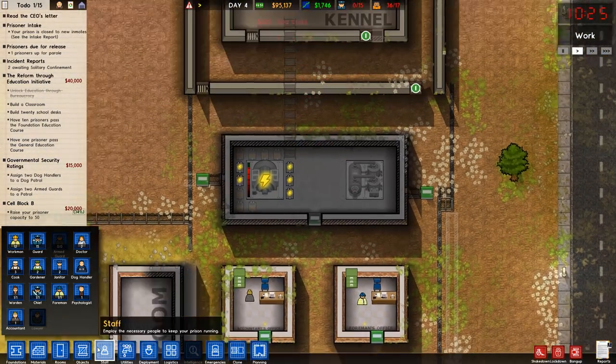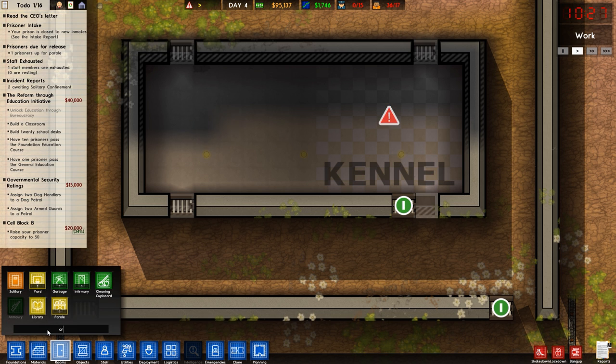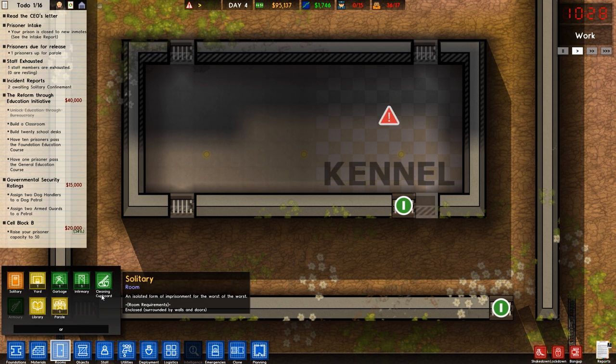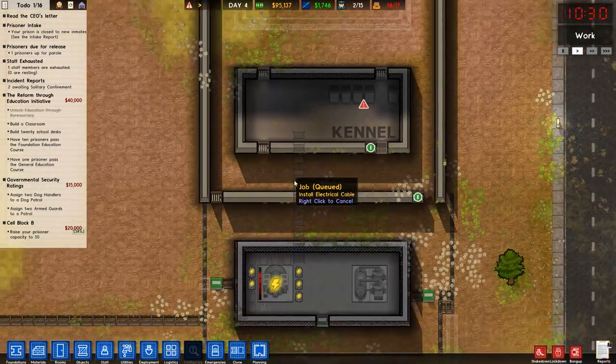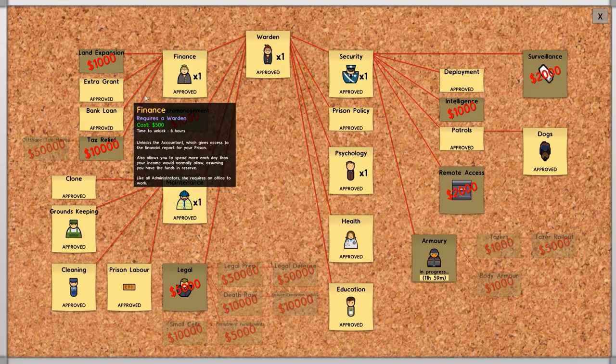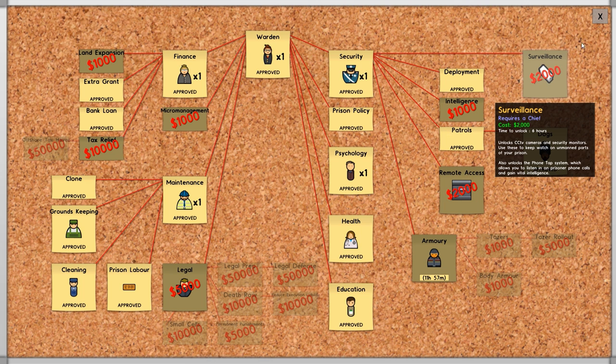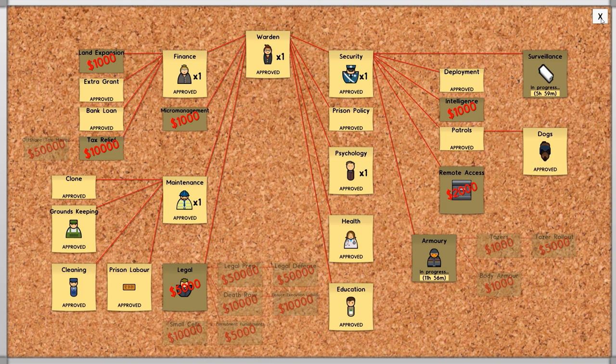The armed guards need an armory. Rooms - armory. Don't have it yet, but one day soon we will. How are we doing over here? Armory - go for it. I think I want to leave the others for now and we'll start on security after.